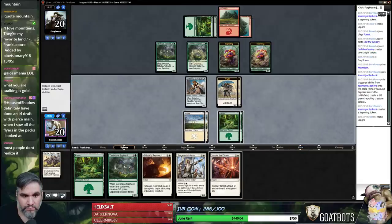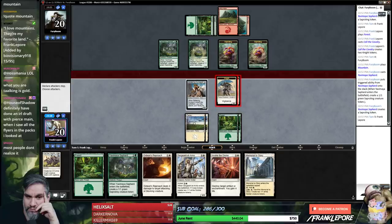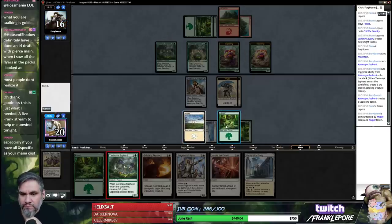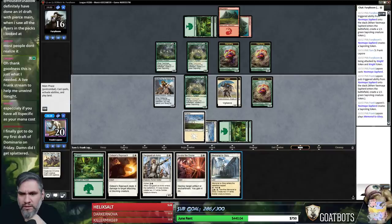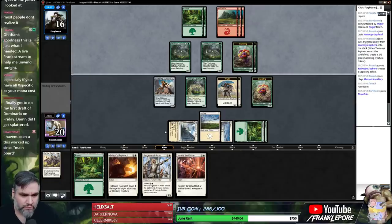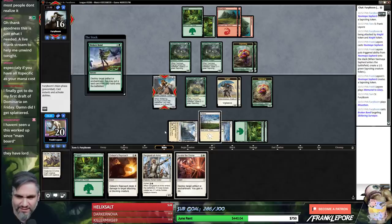So let's take a look. We can either play this or we can play Forest and keep Shepherd and Reproach up. Oh, they're just going to take four here? Interesting. I like this here — and next turn, Sergeant at Arms. I haven't seen it this marked up since Main Board. I just wanted to explain that to people.